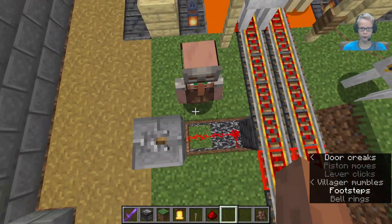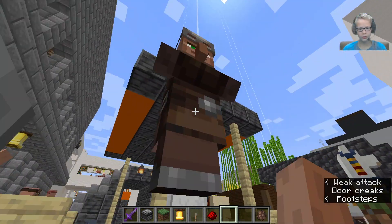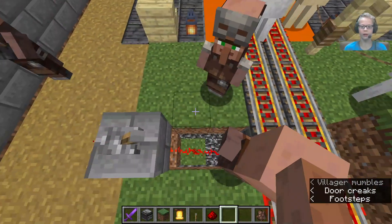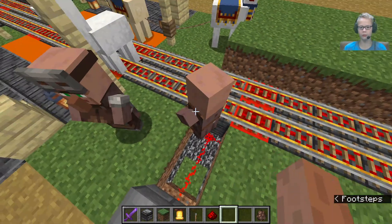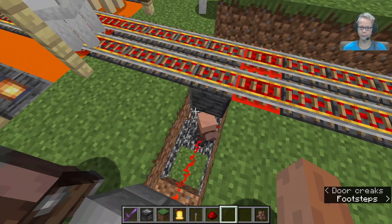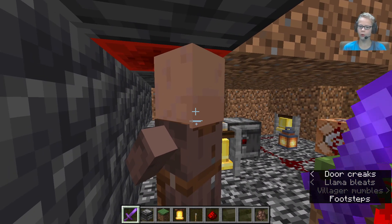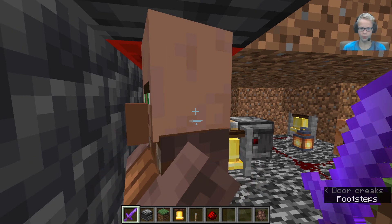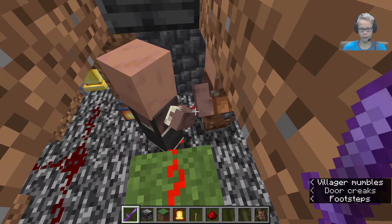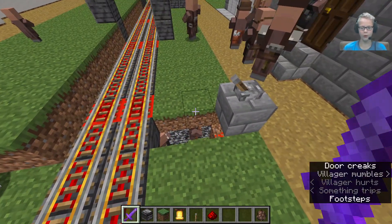Hopefully no villagers fall down here. Just as I was saying hopefully no villagers fall down there — there's a villager getting in. You're not getting out of there, you made a bad choice. Now it's either this or you're gonna stay down here for the rest of your life. Okay, both of you can sit there for the rest of your life — I don't care.